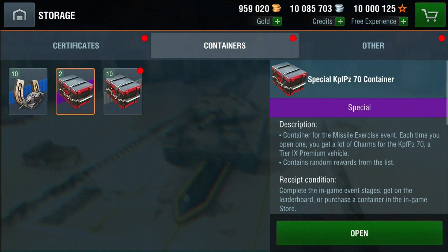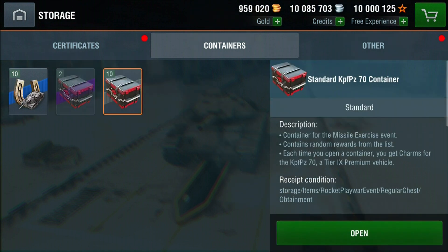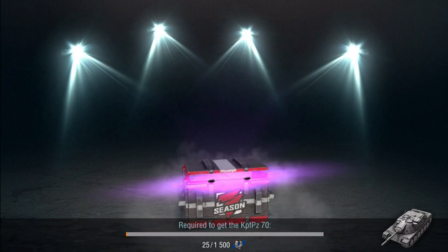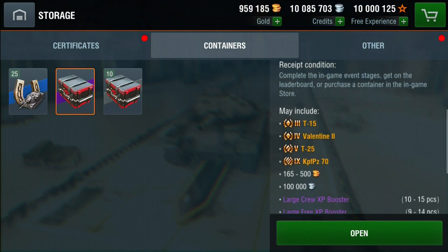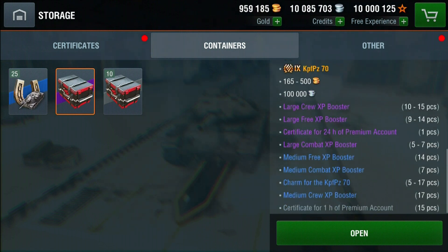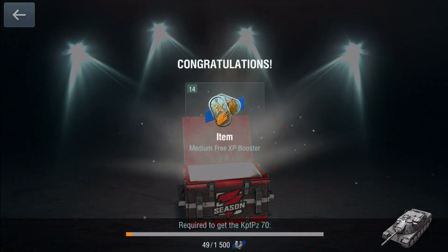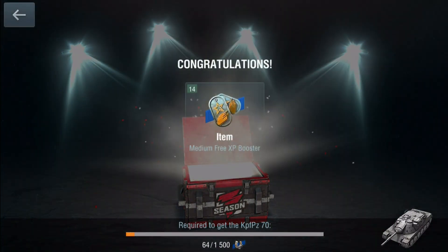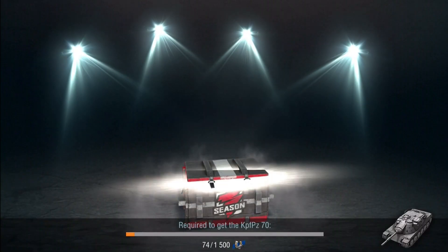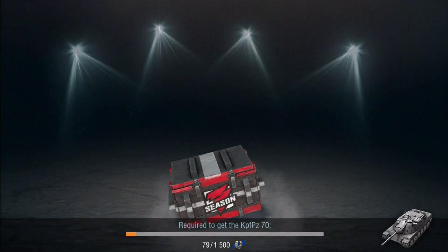You will need 5,500 charms to unlock the tank. Unlocking it via these containers is actually a very difficult way of doing it. From the standard container you are more than likely to get 25, 50, 75, or 150 charms. From the special container you are more than likely to get 100, 125, 150, or 250 charms. Both containers do have a chance at giving you 5,500 charms outright, which is enough for the tank, however it is very difficult to get that amount of charms this way.